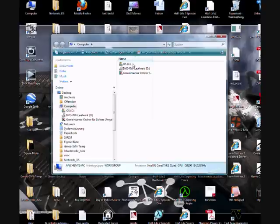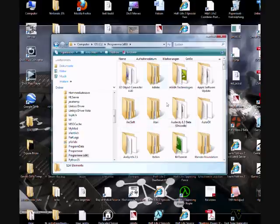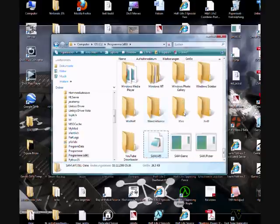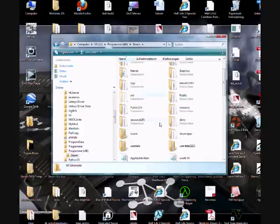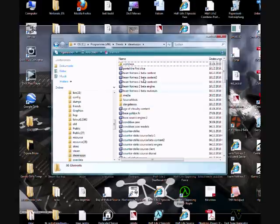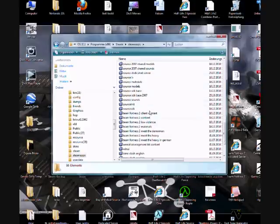So first of all, you go to your computer, your hard drive, Program Files, and then you go to Steam, which is somewhere up here. Then go to Steam Apps. You're going to need GCFscape, which is a program which opens the GCFs, which are these files here.